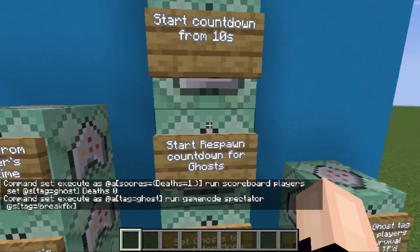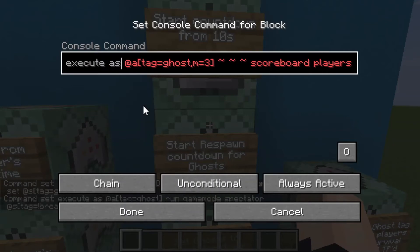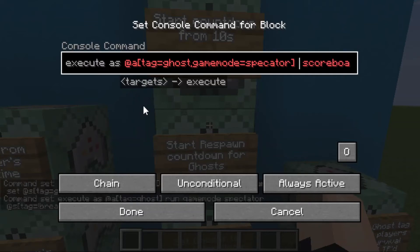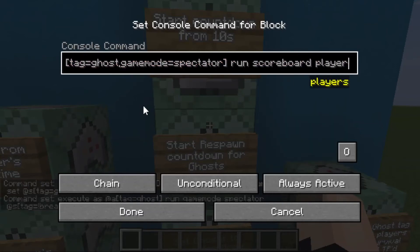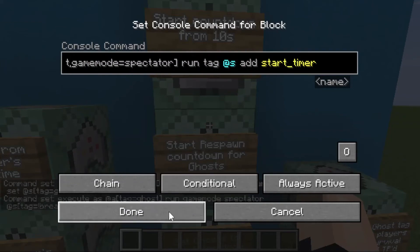Next, start the respawn countdown for ghosts. Execute as at all players with the tag of ghost — game mode equals spectator. Delete the tildes and write run. We run scoreboard players tag, replace that with simply tag, put at s in place of at p, then set the command block to conditional.